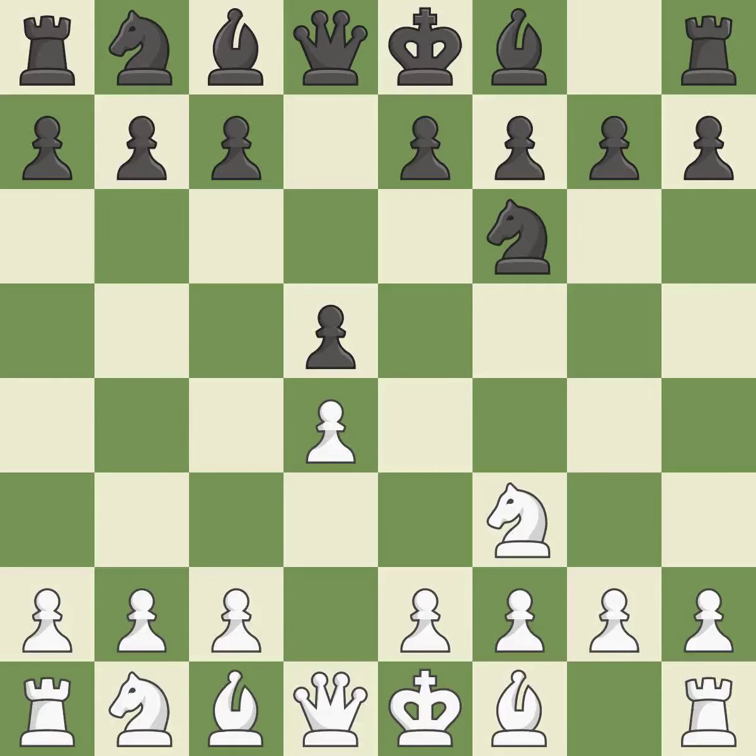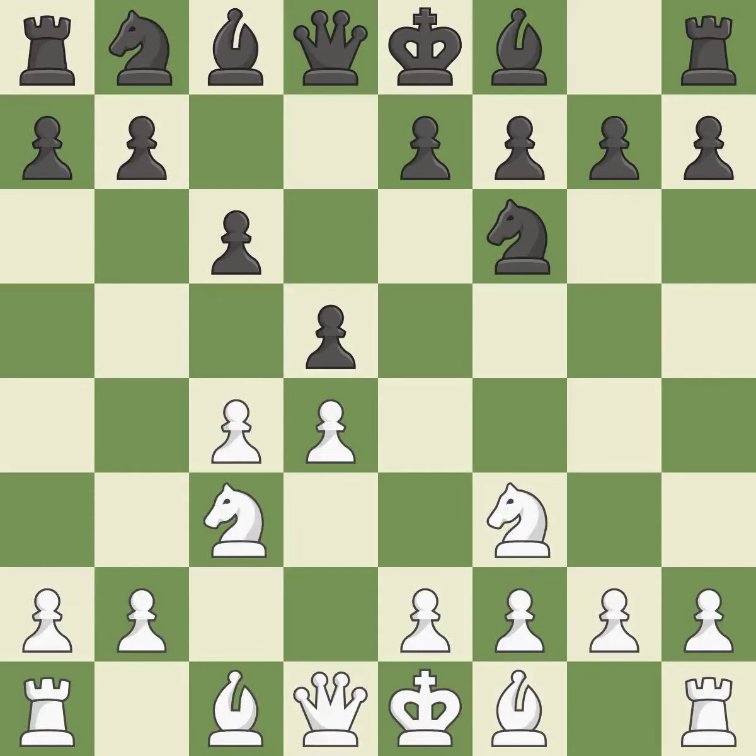By doing this, a knight moves out of its beginning square and into the action. C4 gains space on the queenside, prepares to develop the knight to C3, and invites black to give up control of the E4 square after DxC4. When C6 is played, the D5 pawn is supported and the queen can grow on the queenside. And C3 attacks the D5 square and starts to fight for the E4 square.